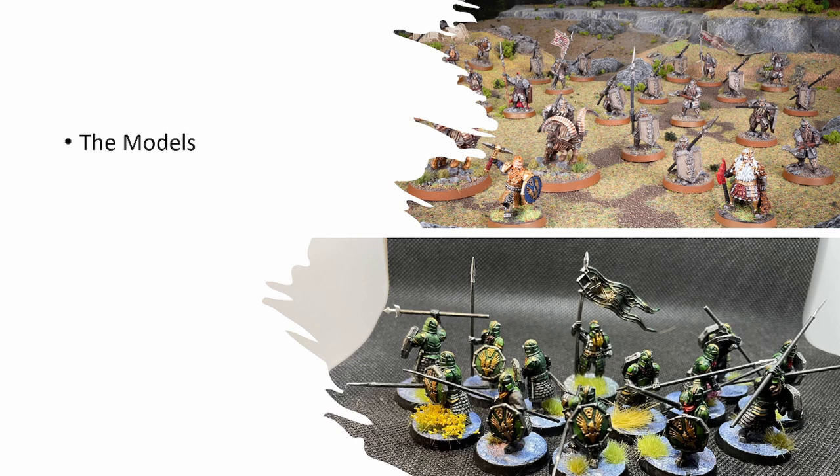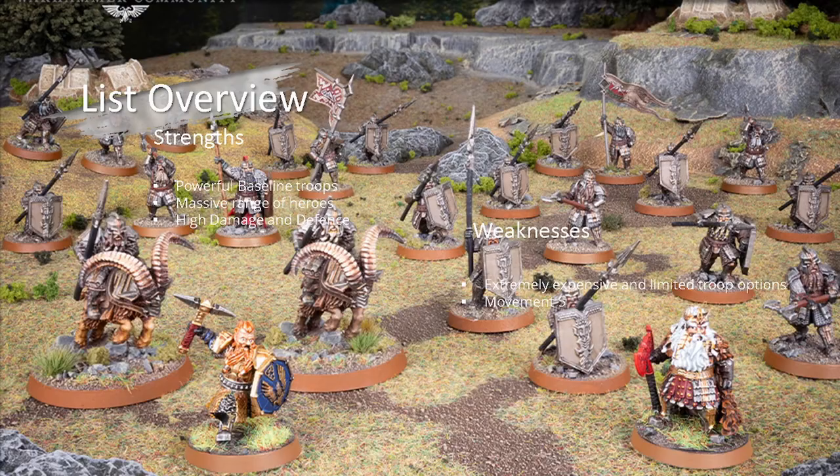All the new stuff, especially the new characters, is absolutely gorgeous. If you even slightly like the look of this modern range, you will fall in love once you hold them. All your spears will bend — that's why the steel rod trick helps — but Forge World resin isn't as bad as some others. The dwarves are really chunky so they don't suffer as much from resin bends.